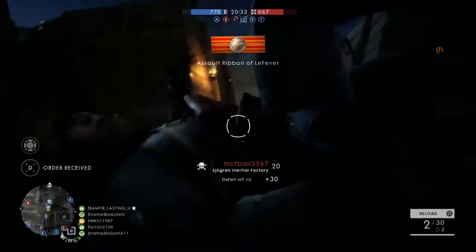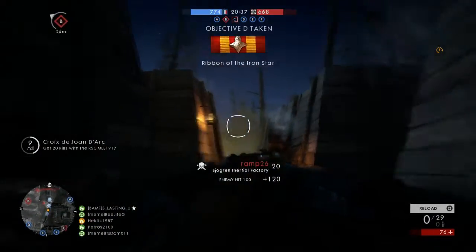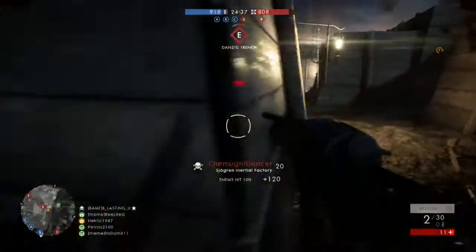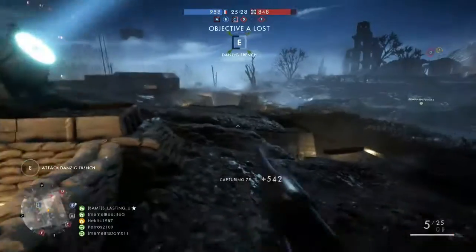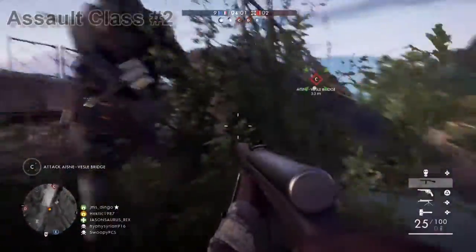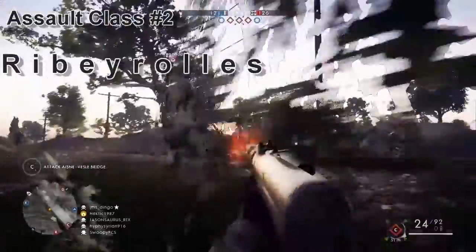The firing rate for this weapon is 163 RPMs. It holds five shells and is extremely quick on the trigger. The reload time will vary depending on the amount of shells you have, which could be anywhere from three to five seconds.